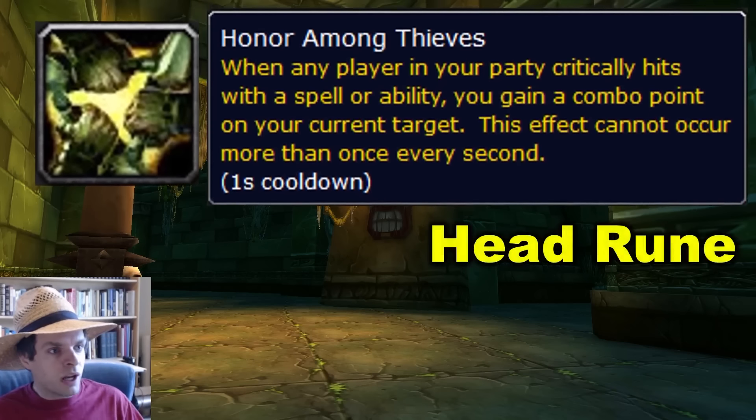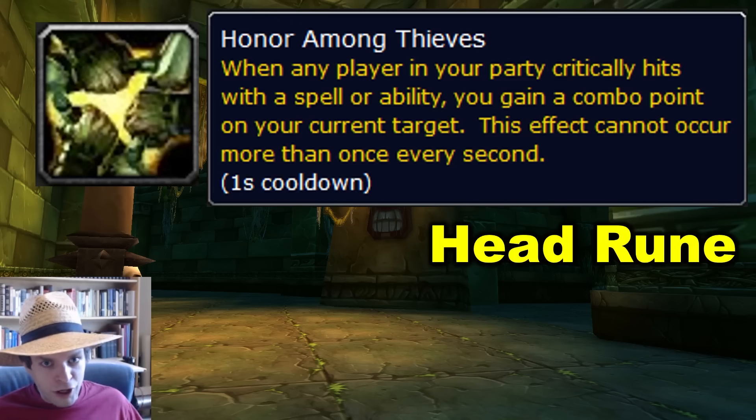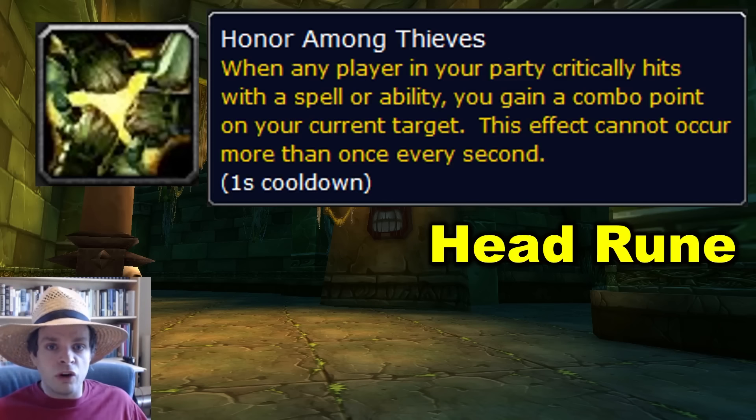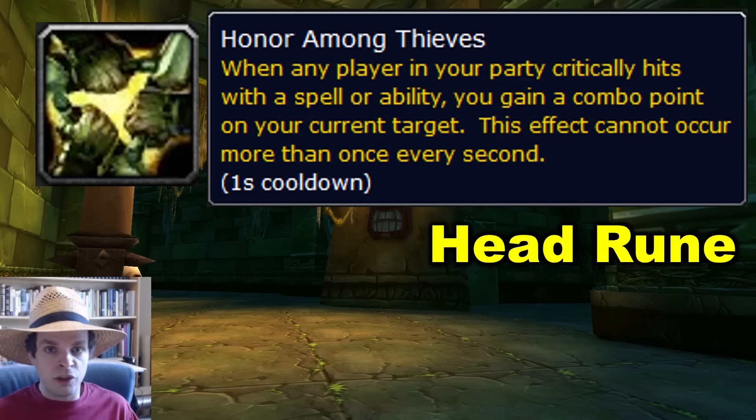The first rune we're getting is Honor Among Thieves. This is a helmet rune that gives you a combo point whenever anyone in your party gets a critical strike with an ability, so you'll be basically flooded with extra combo points. When we saw this ability in Wrath of the Lich King, we found out that some classes offered way more Honor Among Thieves combo points for rogues than others.